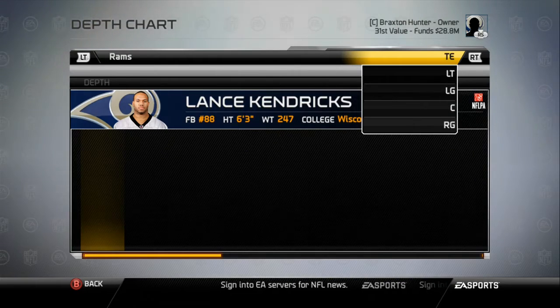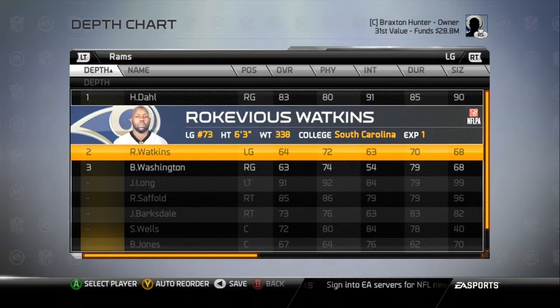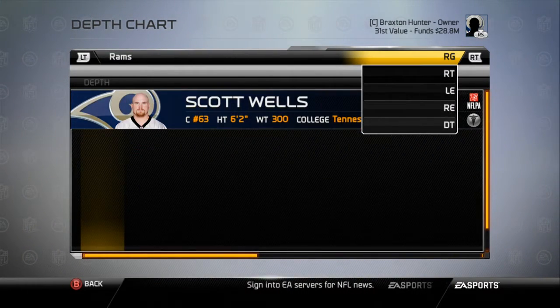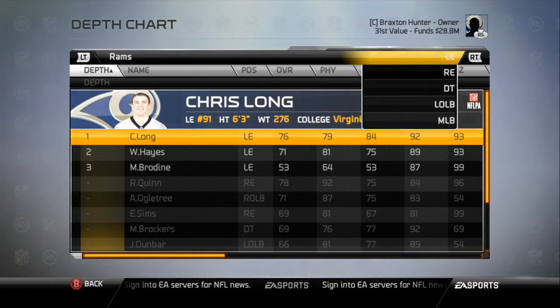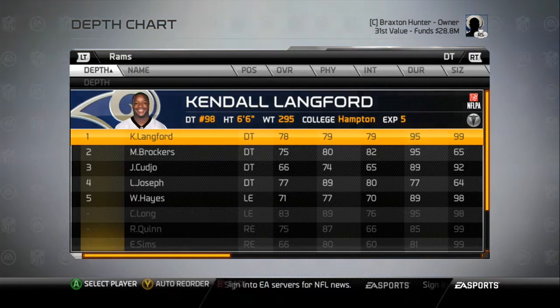All the wide receivers are healthy. Our tight end Jared Cook could make a very beastly tandem with Jake Bellamy — both are very talented tight end prospects. Scott Wells is injured and Barrett Jones has filled in for him quite nicely. I'm hoping to develop him into a franchise center, which would be great.